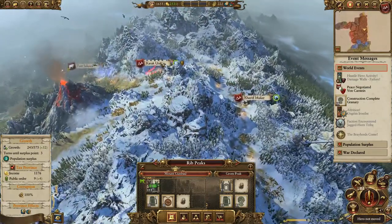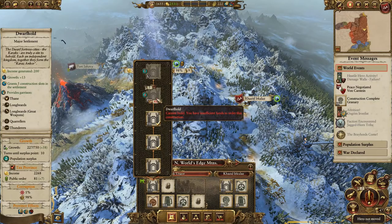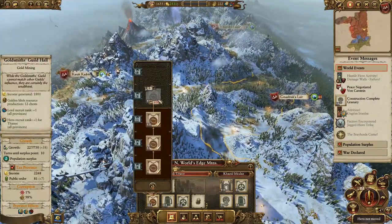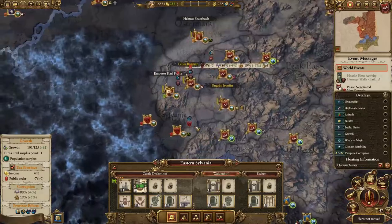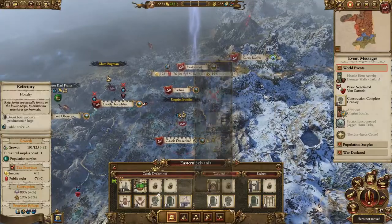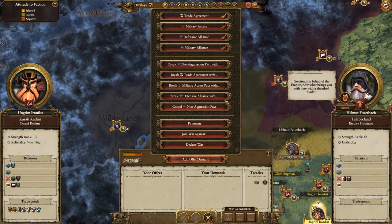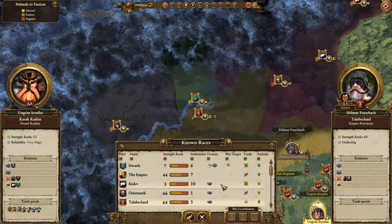Mount Gunbad is upgrading. How long until we can upgrade Karak Ungor? Population surplus is four required, currently have two, so not quite yet. It would be good to get that final level goldsmith. Let's check our diplomacy and see who we can trade with now that we've moved into these lands. Talabec lands, will you trade with us now? It's in your best interests - we have a lot to offer.